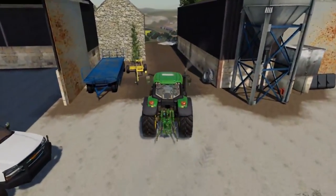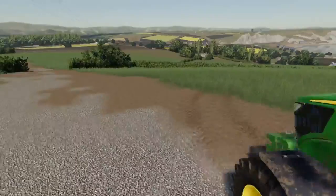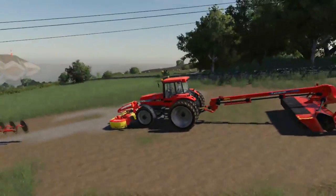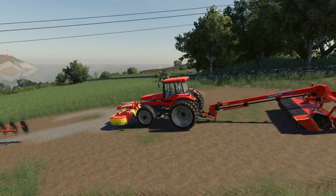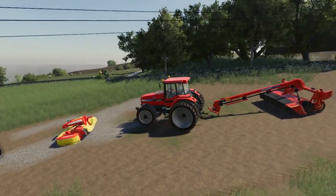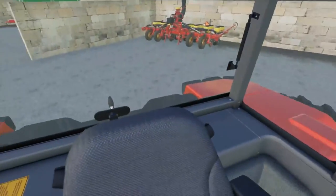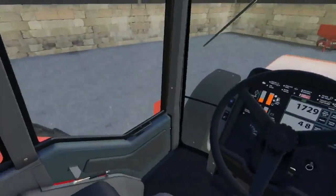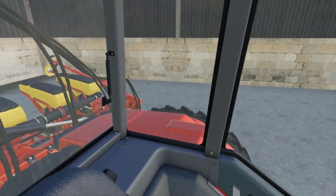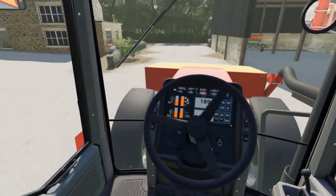So we'll take this out to the rig, hook on to the Case, we'll pull the planter out of the shed. So we'll go back up to it, hook it on. I should have shut it off, but that's alright. We'll jump in the 7200, lift everything up, drop the back mower and front mower, and we'll go hook on to the planter quick. So we got the back planter hook on and we got the front. There we go.